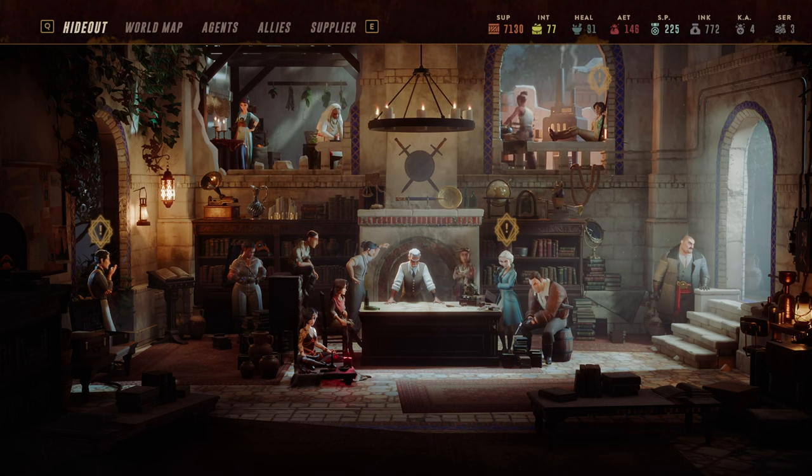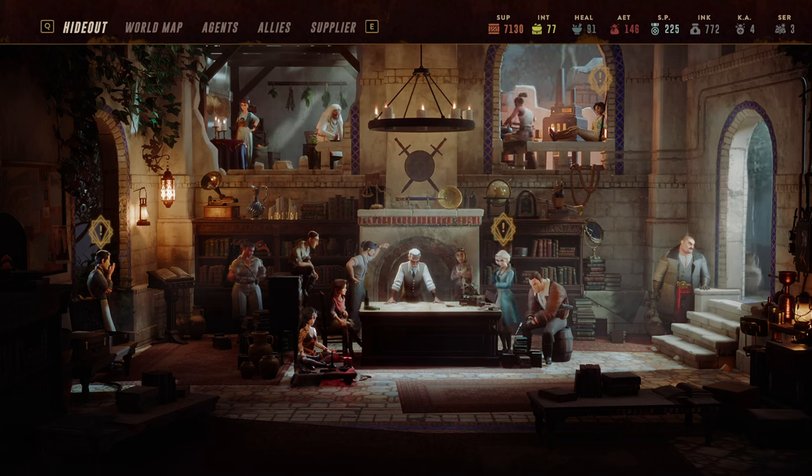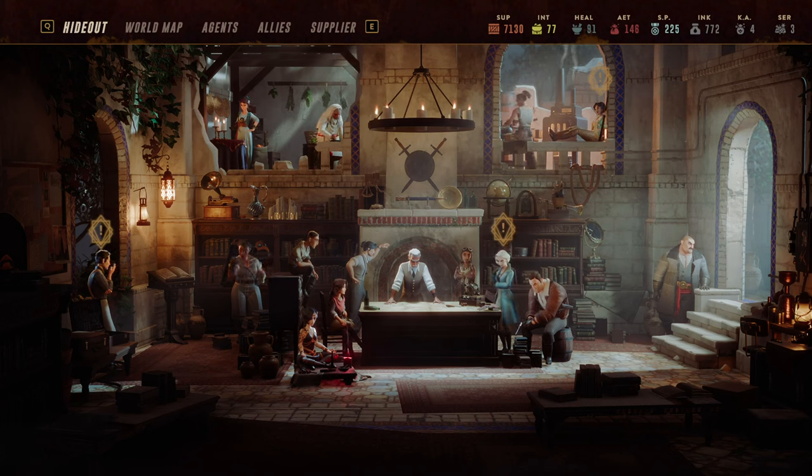The four different roles — really three if you combine the first two — are: number one, tank, meaning the agent has an active taunting ability and a way to mitigate damage. The second role is crowd control, which serves the same purpose: the application of status effects, most notably the knockdown effect. This includes reducing the enemy's hit chance, their ability to act, or their action points overall, such as dazed or knocked down.